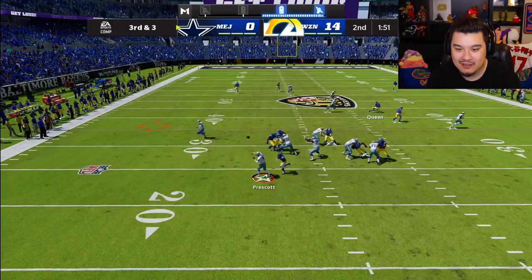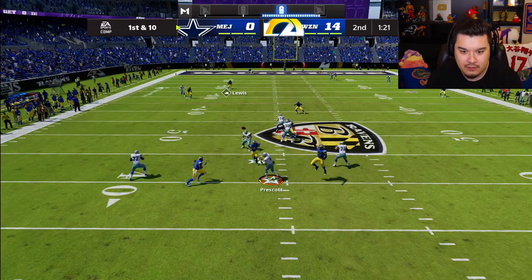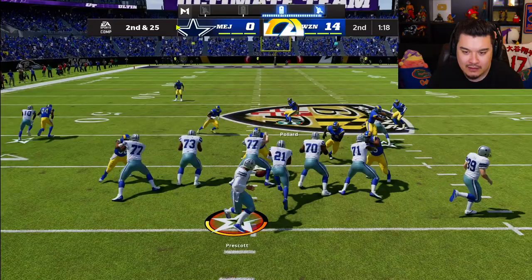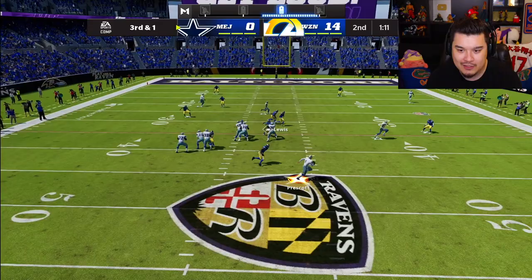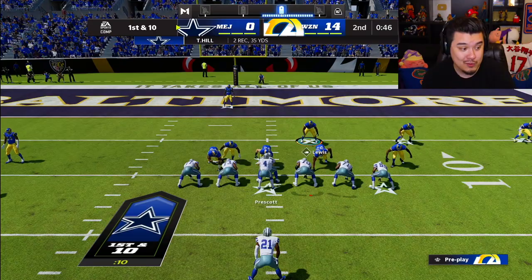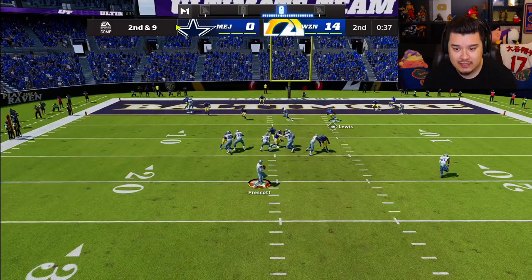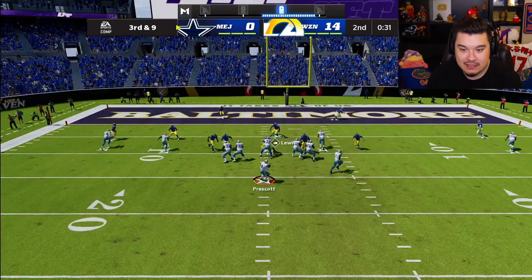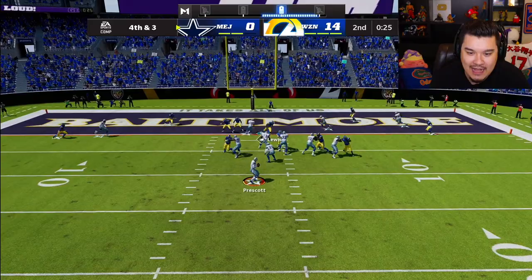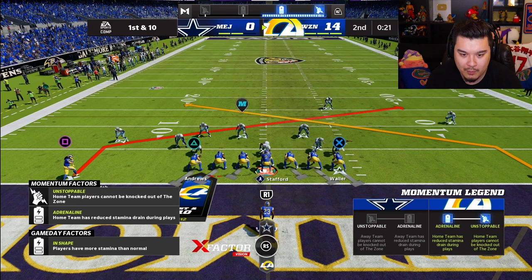We got heat coming through but Zeke is wide open — wow. He's starting to move downfield. Intentional grounding, second and 25. Under center passing plays are actually pretty good in this game. He's out of bounds, we might have bumped into each other. He's kind of open — come back that way. Sack! Nice. As long as he's not getting big plays we're good.